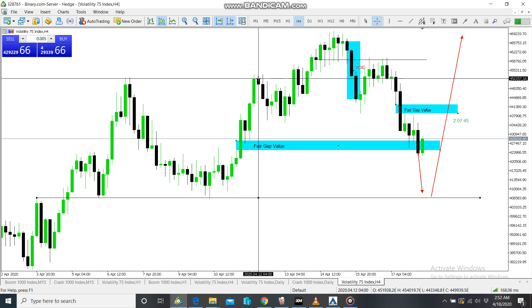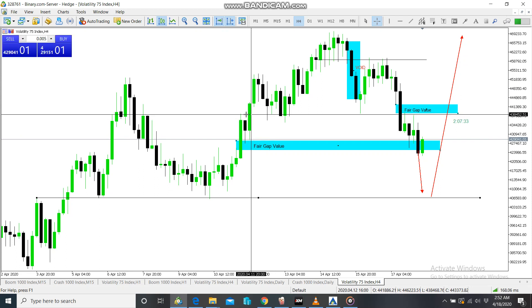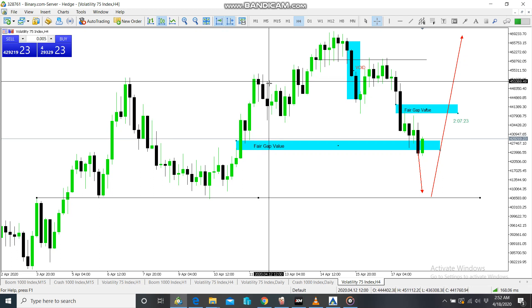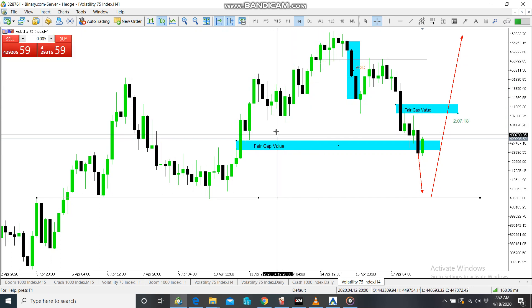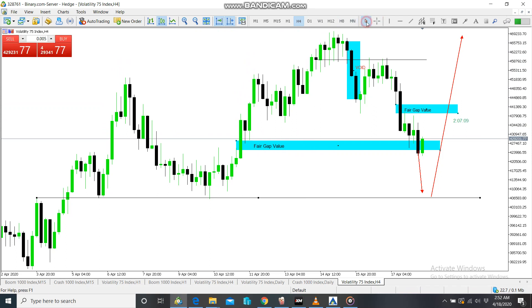Then drop. Where does the market drop? So it drops up to which level — this other block. The other block that is there is called also FTRT. So it's a place where there are orders — FTRT meaning ready to return. They always leave orders here. When they drop people from the market, they push them down. You can collect orders there, then push up again. From this level, the market pushes up.